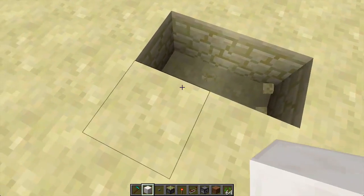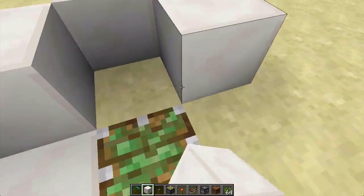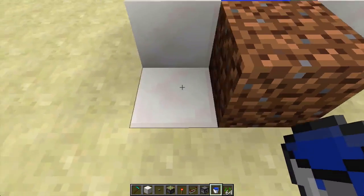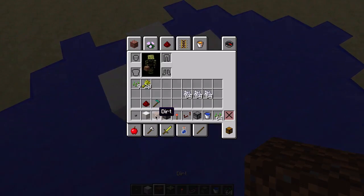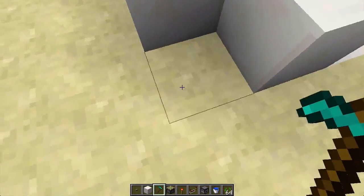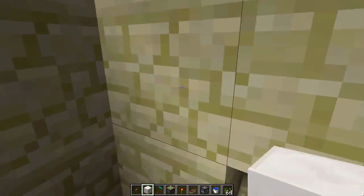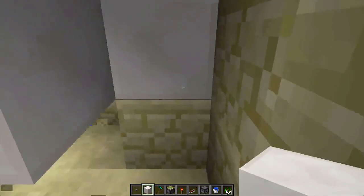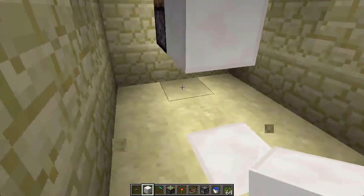To start building, place a sticky piston down and place water behind it. Put the water at the back. Then place the dirt block down, get the hoe and till the dirt. Now dig down through — make sure you don't hit the water block or the water will come down, and you don't want that. Dig around like that.